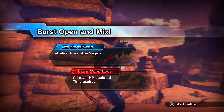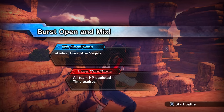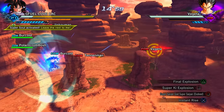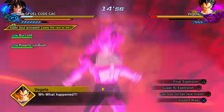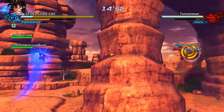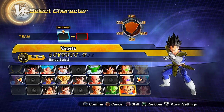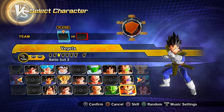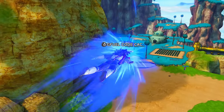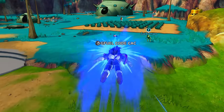Clearing parallel quest 11 — unlock it by clearing parallel quest 10 — gets you preset 3 of Vegeta unlocked.